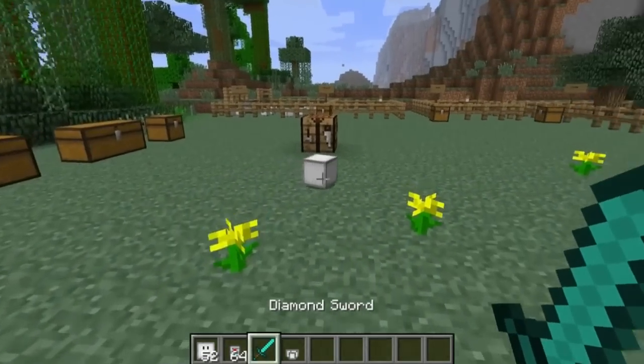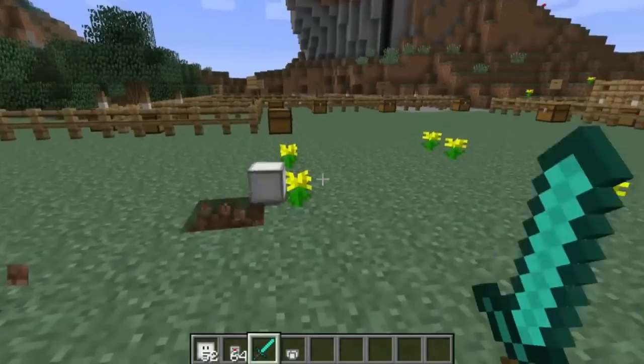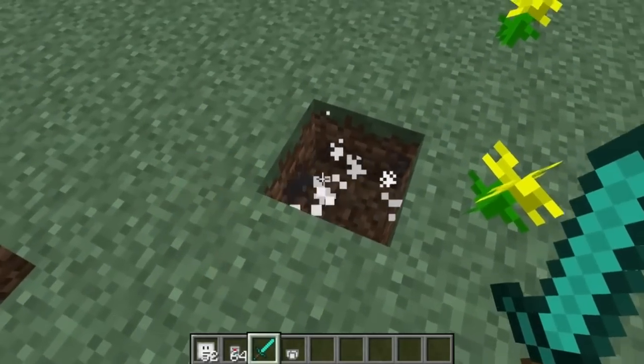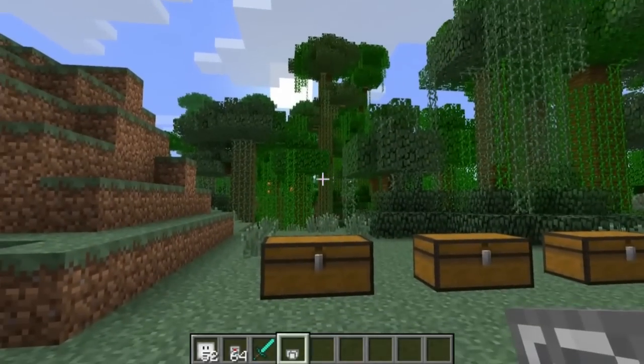So if you do find one of these guys, what you kind of want to do first is kill them. I know it's kind of cruel. Come back here — you're making me ruin my world. I need to kill you. Sometimes when you kill them, they will drop these things called cube pieces.